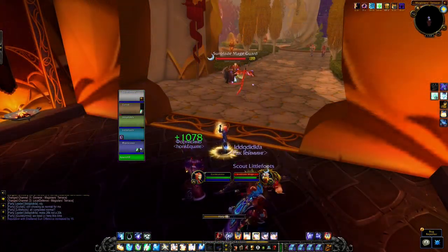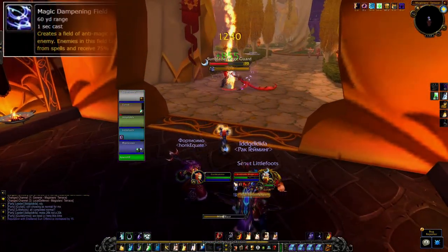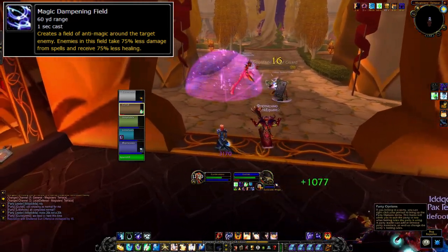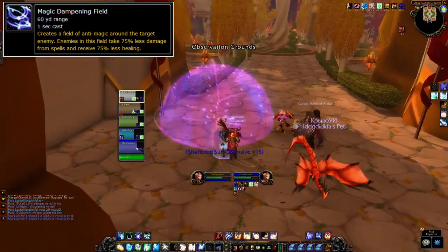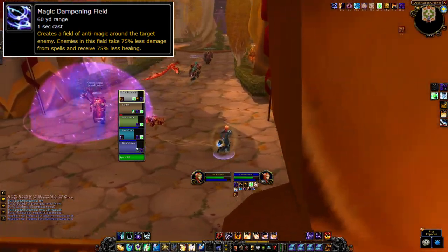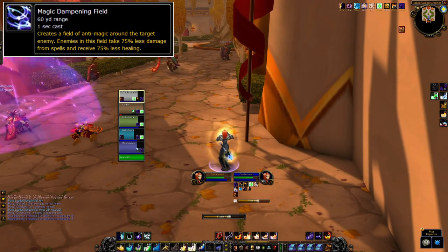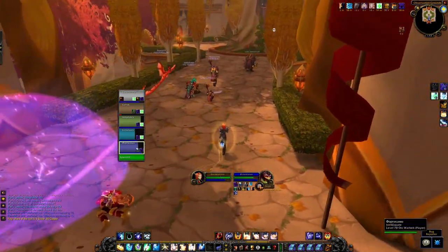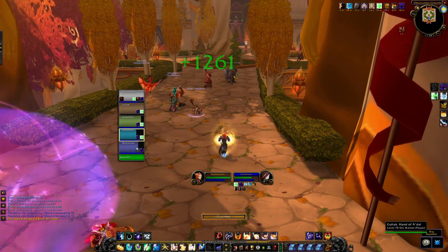Once in a while the Mage Guards will start to cast Dampening Fields. If you stand in this, you will reduce your healing taken by 75%. So if you need a heal or you take damage, make sure to get out of these. The good thing about the field is that it also reduces your spell damage taken by 75%, so if someone is about to cast on you, you could go into this to reduce your spell damage taken.